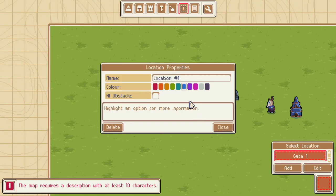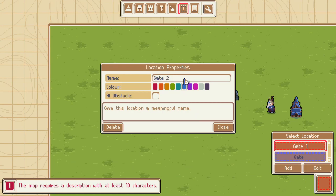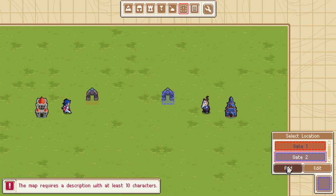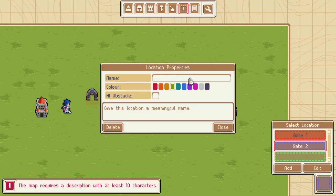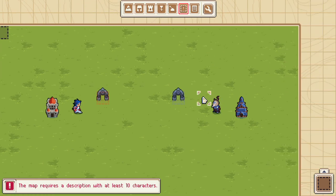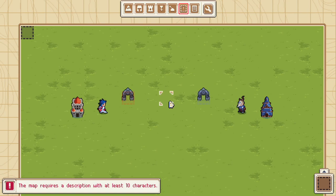We need one more location, and we are going to call this Gate 2. Let's make it blue so we can tell the difference, and I'm going to put it right there. So we've got Gate 1 and we've got Gate 2. Now we need one more thing — I'm going to call this Special. It's just a special location that's going to move around a lot. We'll make it black, and it doesn't really matter where you put this. I'm just going to stick it way over there in the corner of the map, out of the way. The Gate 1 location in red tells the game where our first portal is. The Gate 2 location tells the game where our exit is. And this Special location is going to be a part of a very clever thing we do later on.